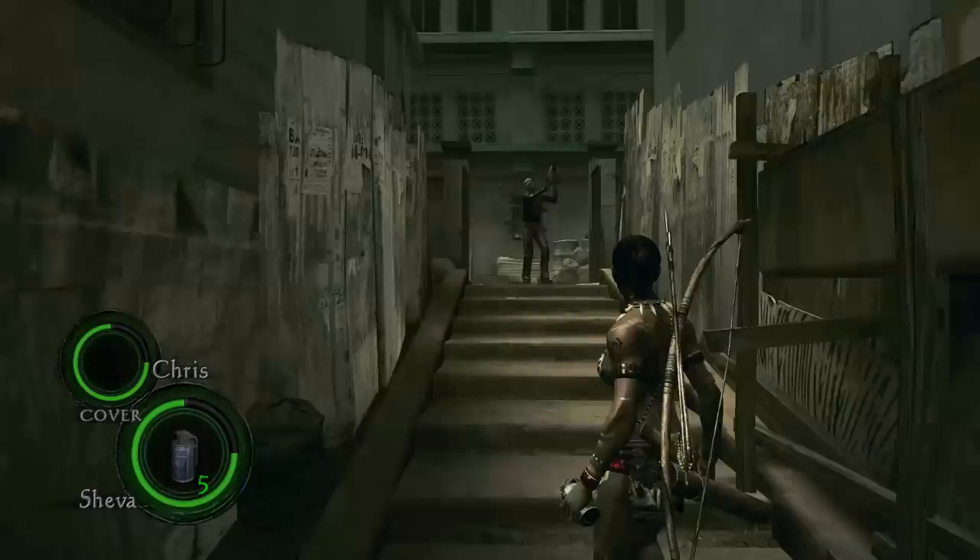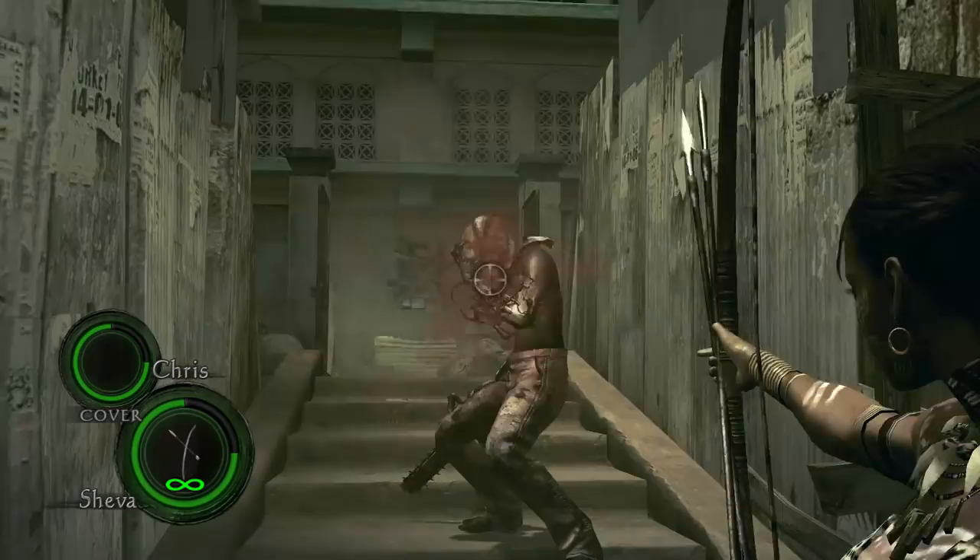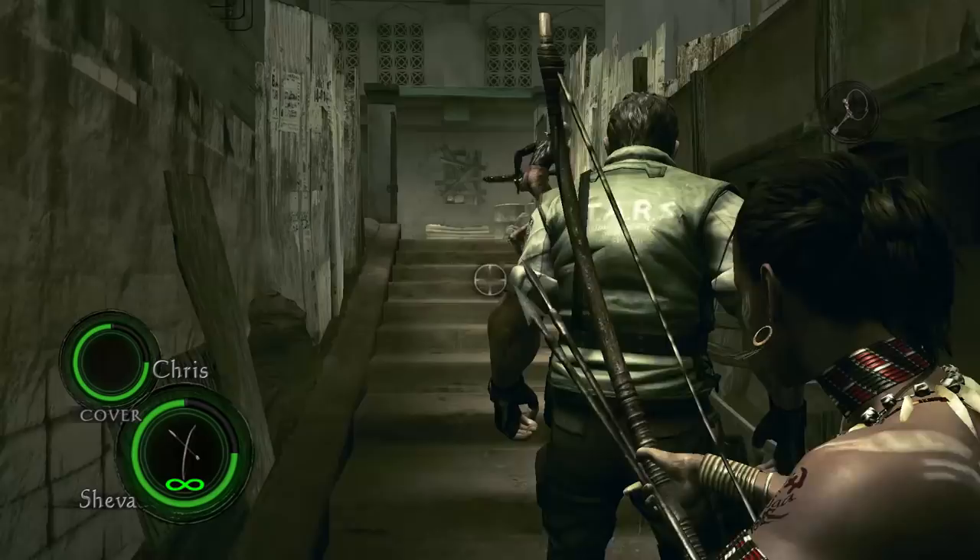Next is the Chainsaw Magini. If you are going to use this weapon against him, I'd recommend to throw a flash to slow him down and then let loose on him. Once he is in a second phase, it takes one shot to finish him off.